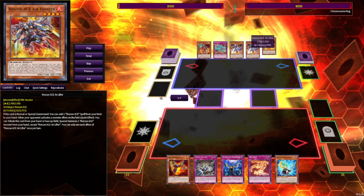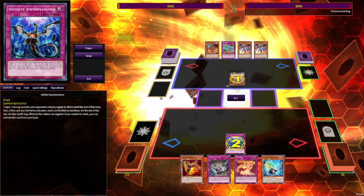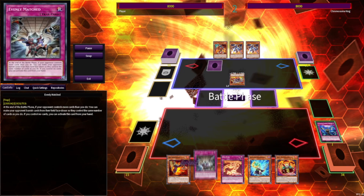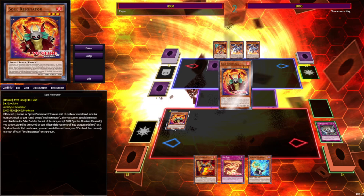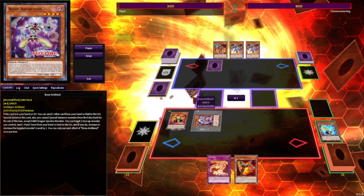Now for our next game, we'll be going up against Rescue Ace. We've lost the die roll, so they Normal Summon Air Hoister and we Imperm that. That ends the turn because Rescue Ace sucks. They set Extinguish and pass. We go straight to Battle Phase and activate Evenly to turn off any Rescue Ace spell traps they set. They choose to banish the Air Lifter. We Normal Summon Soul Resonator and activate the effect to search Bone Archfiend, then pitch Synchron Resonator to summon Bone Archfiend.